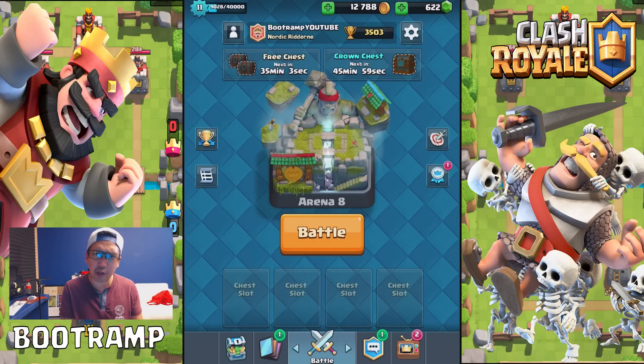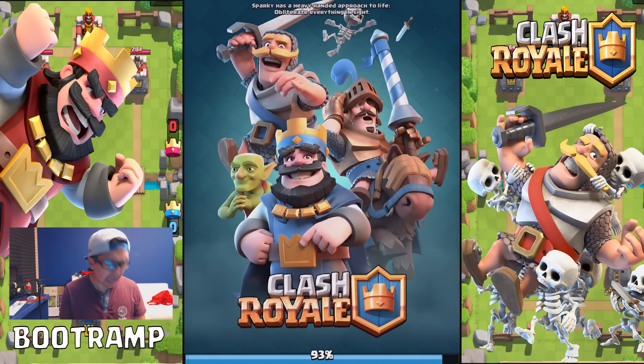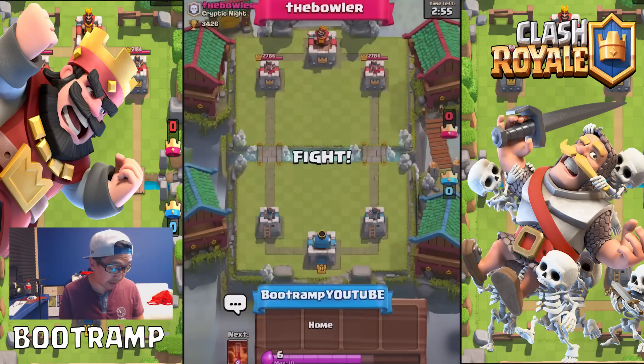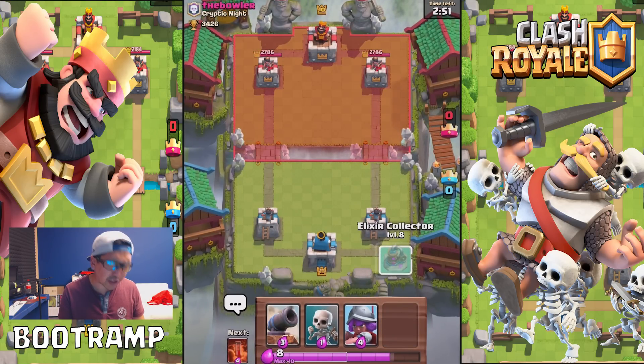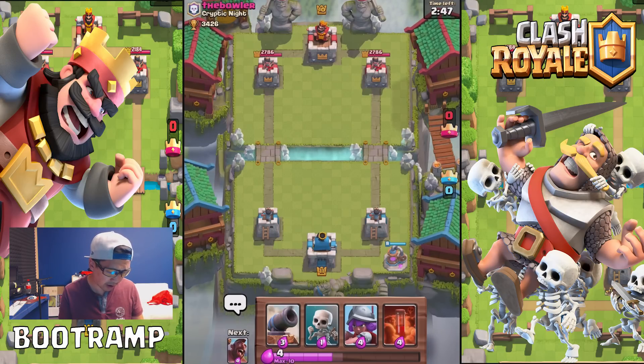Let's hop in and do a battle! Imagine getting a super magical chest from this fight — that would be super cool. So dropping out the elixir collector first is always super good, just to get that extra elixir.